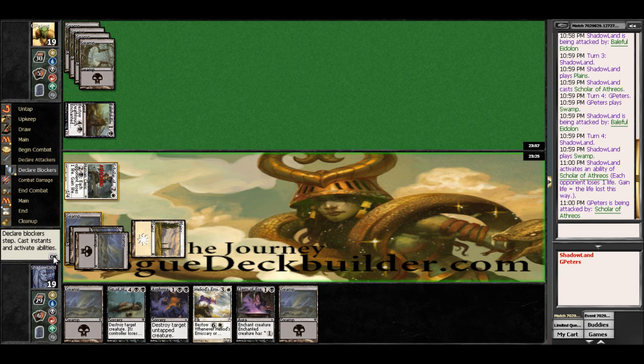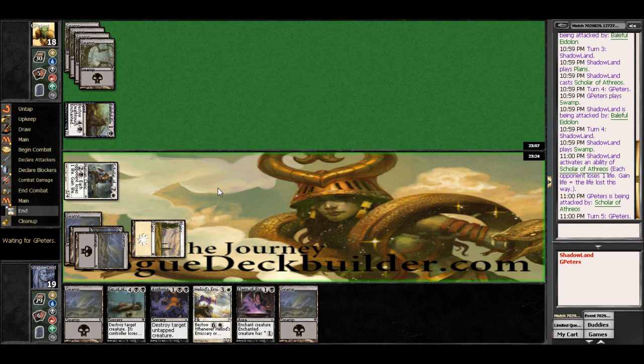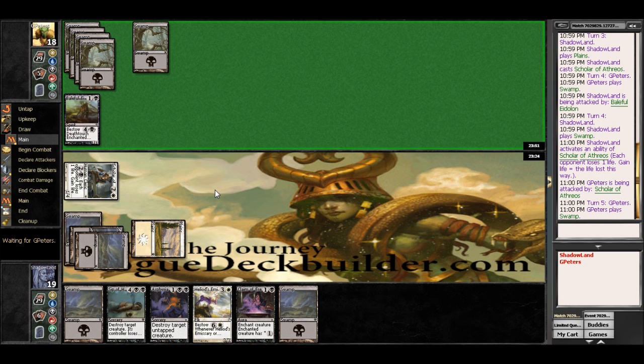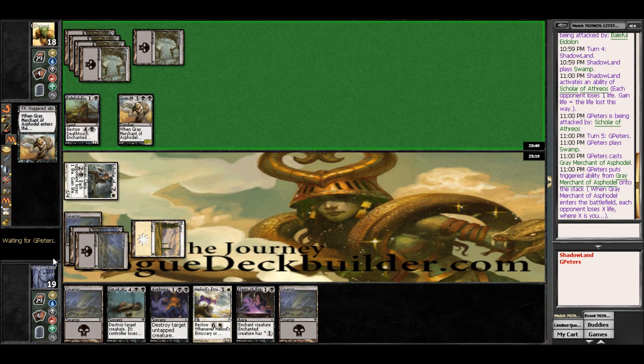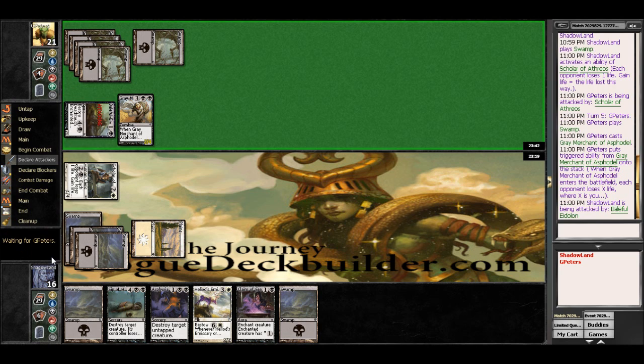Get in there for two. See what he's got going on here. I feel like he might be missing a second color here, but Gray Merchant's going to get him back three and drain me three. That seems pretty decent. He'll get in there with his Baleful Eidolon, which is fine.